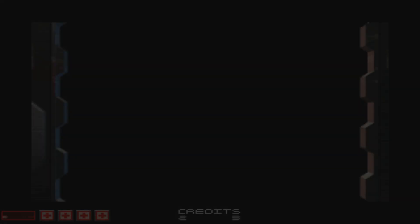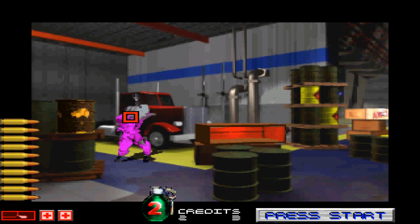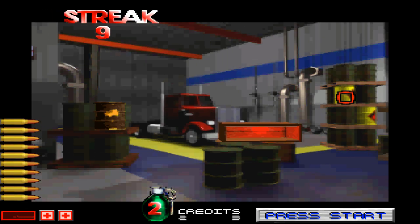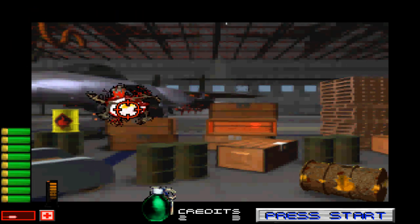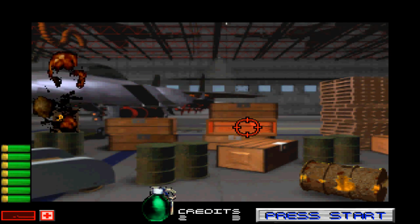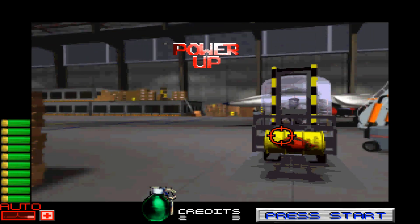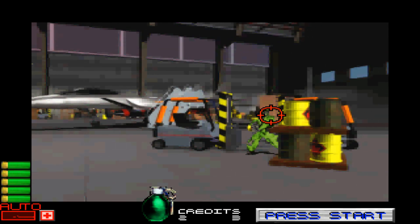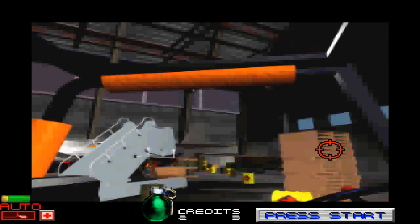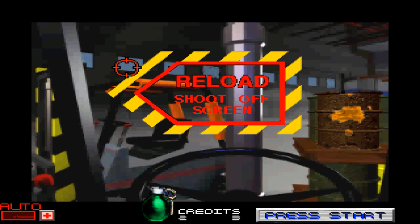Area 51, first released all the way back in 1995 for arcade machines and later ported to Windows, the PS1, and the Sega Saturn. Area 51 remains a classic light gun game, which is why we are here today to learn how to get this game to run on Windows.